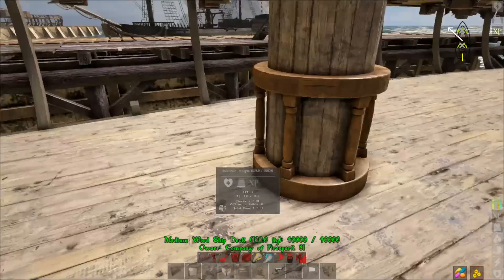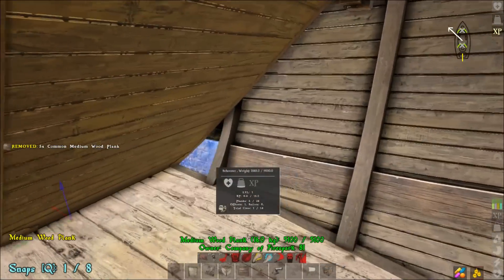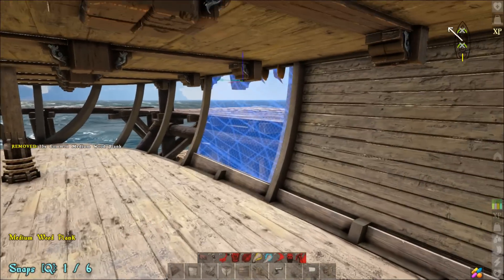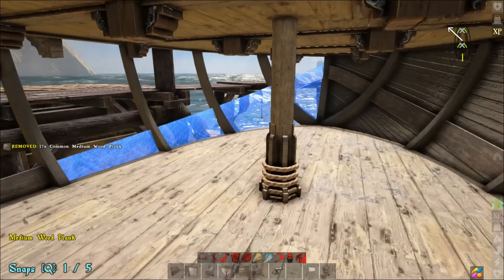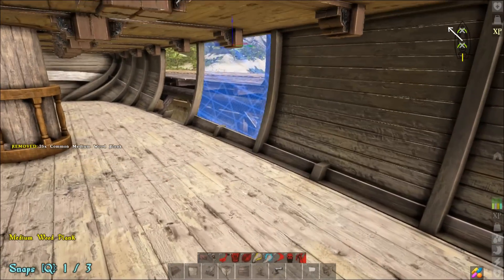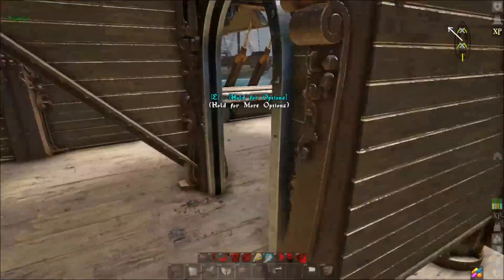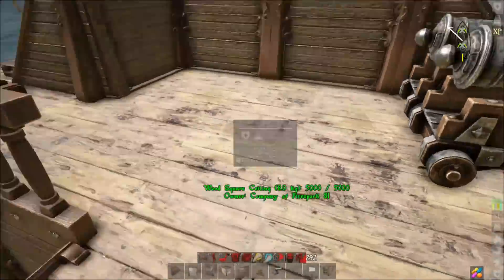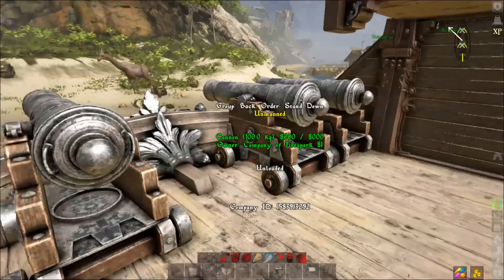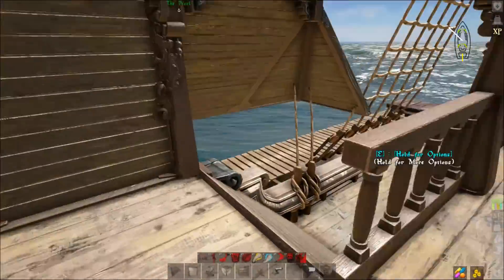We're going to go down to the bottom and place our panels — no cannons on the bottom, we want to be lightweight. You can level this in more weight to hold all the gold you're going to get. Blueprints don't weigh much, but you should get a decent amount of gold. For ships of the damned, you'll run up alongside, it aggros on you, you pass it, and let the cannons do their thing. Same with a whale — face the back end toward it and kite it.